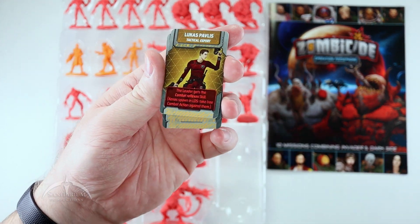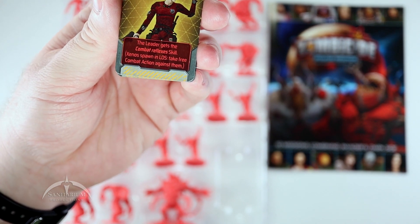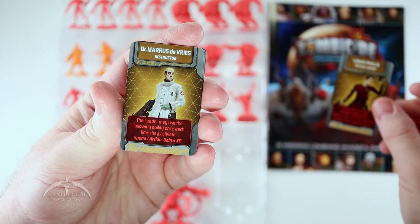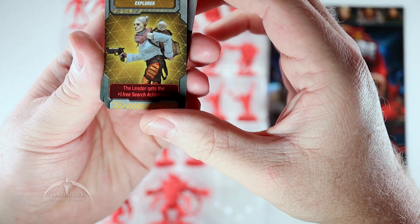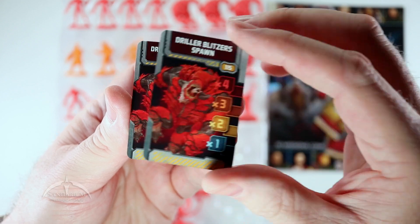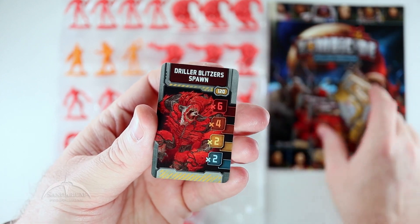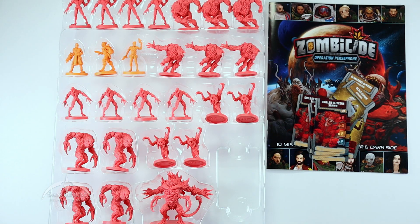So our new cards — we have Lucas Pavlis, then we have Dr. Marcus DeVryse, then we have Olive Hayes, and then Driller Blitzer Spawn cards. It looks like that's pretty much all we get is Driller Blitzer Spawn. Very cool, nice little cards to add into our combo pack.